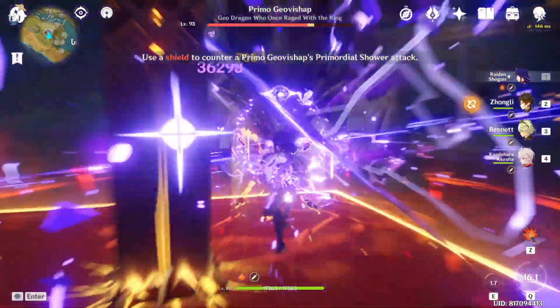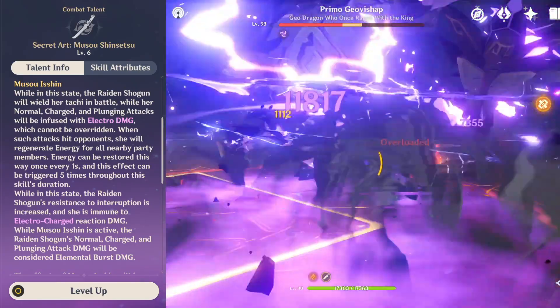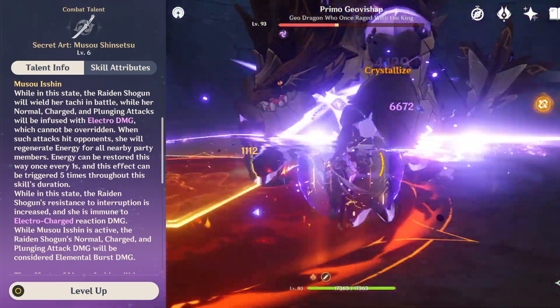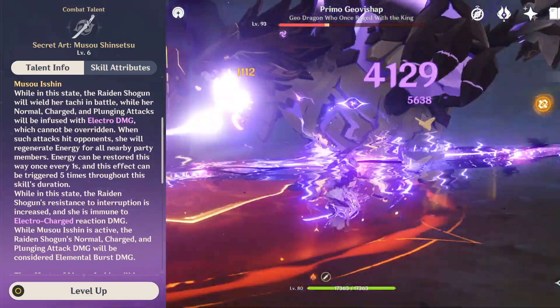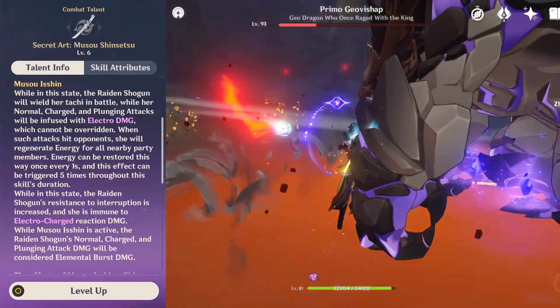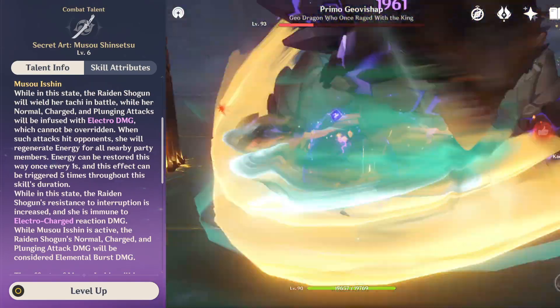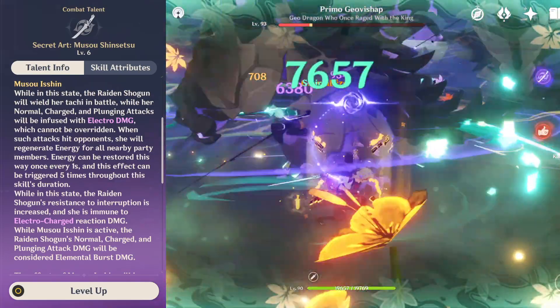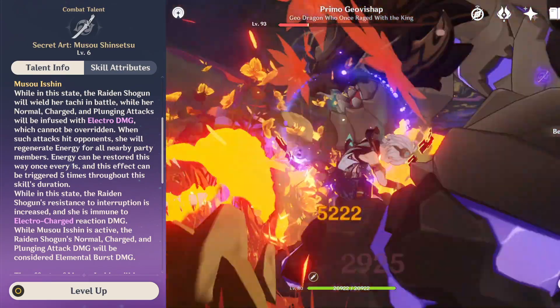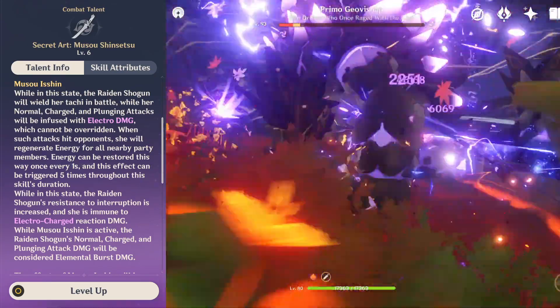Baal pulls out a lightning sword from her chest, dealing an initial slash damage, and then changes into a sword stance for seven seconds. During this duration, her normal, charged, and plunge attacks are infused with electro damage, which cannot be overridden. When Baal hits enemies, she regenerates energy for her party members up to five times. She also has increased resistance to interruption and is immune to electro-charged reaction damage in her burst state.